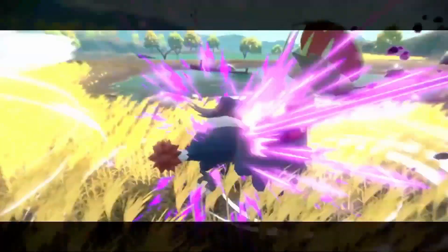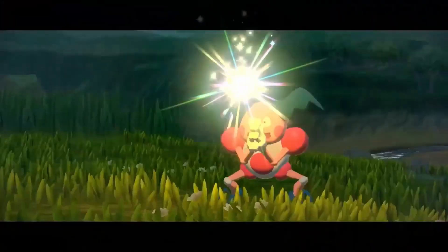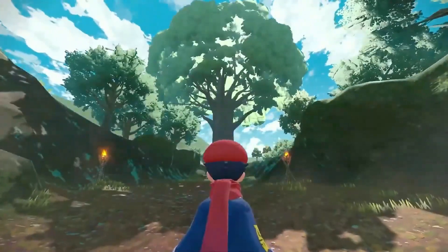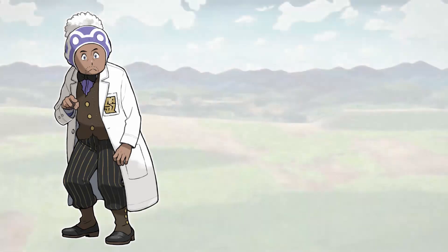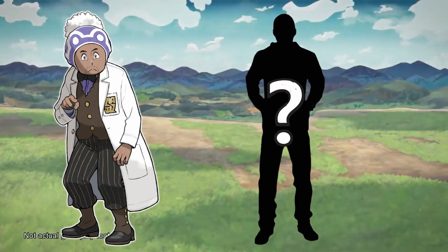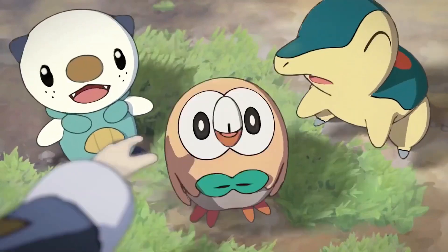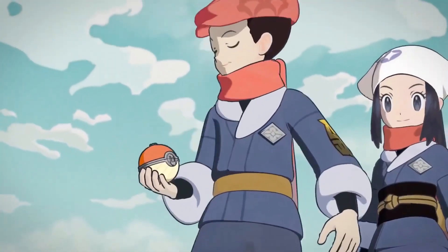There are many Pokémon that can swim through lava, but Magcargo is an appropriate mount since you can sit on its shell and not get burned in the process. Of course, you could still be affected by the heat, but maybe the professor or some NPC in the game will give you clothing or an item to help you withstand it. Magcargo's purpose is to obviously swim through lava.